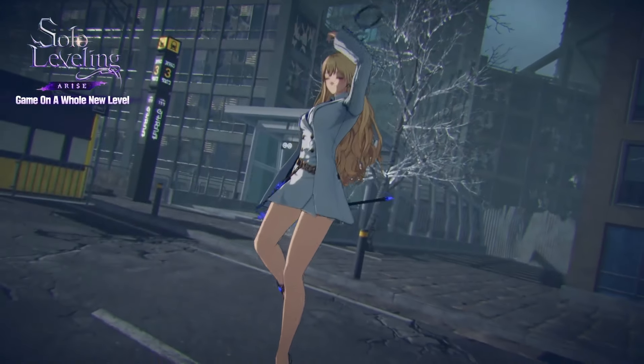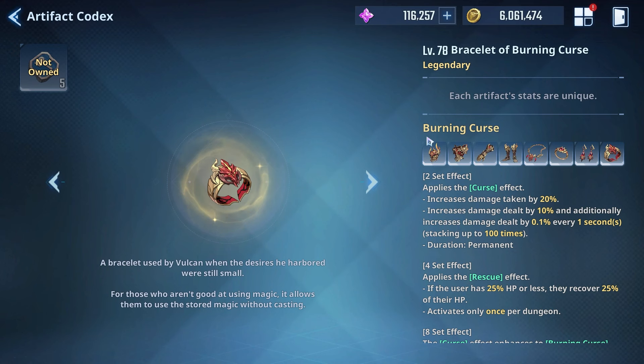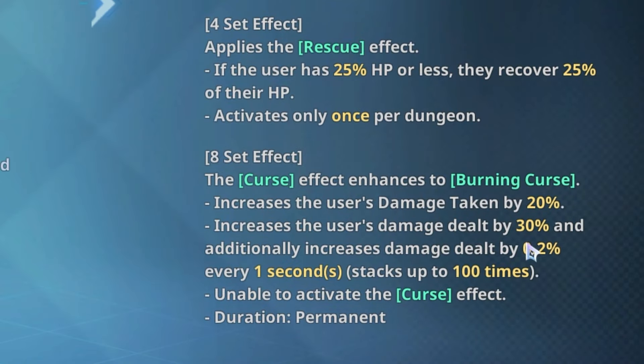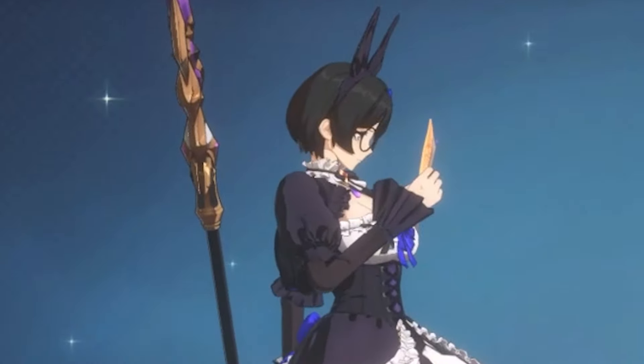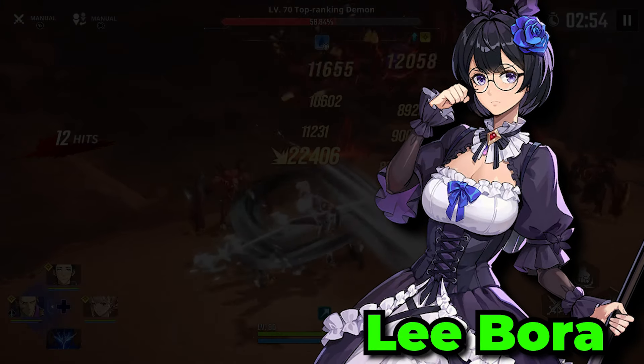Alicia Blanche is definitely by far one of, if not maybe, the best DPS in the game right now, and when you pair her up with the Burning Curse gear set, you can get a bunch of damage increases. With Libor being a pretty good DPS as well, she is definitely going to run the Burning Curse gear set too.